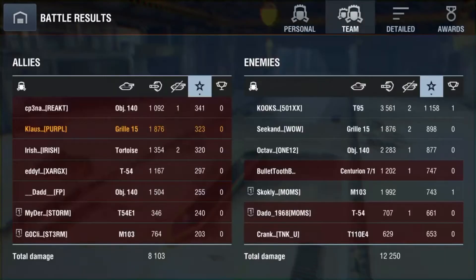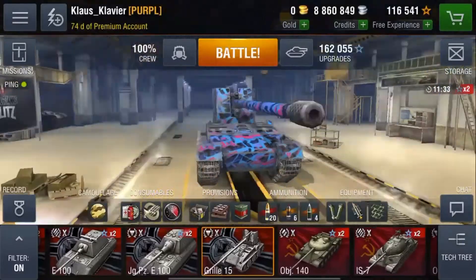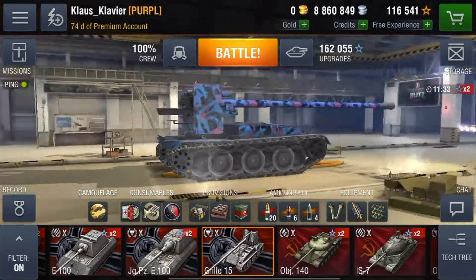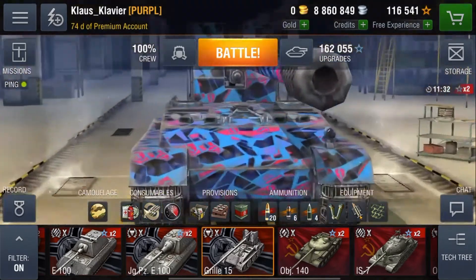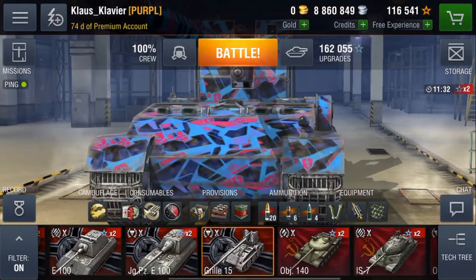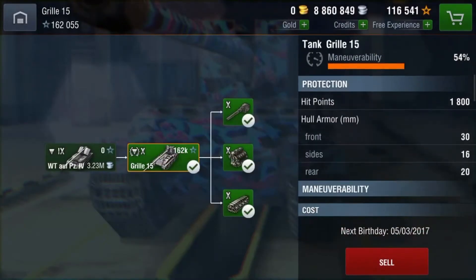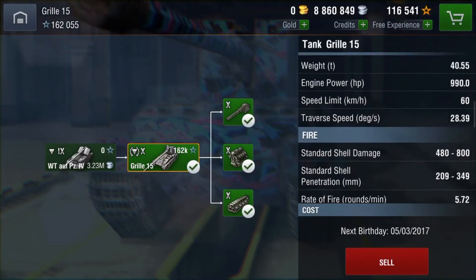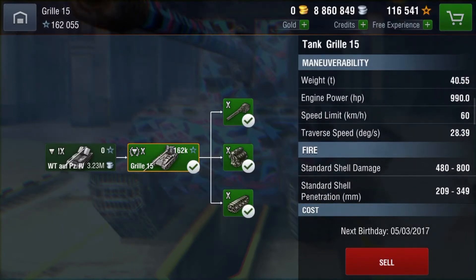It's a worthless tank. It really is. Fix your stupid tank, WG. Seriously. That's all I was able to do — like 2K damage. I didn't do anything wrong. I stayed back. This tank is not a medium. It's a Panther chassis, it should be fast. I'm pretty sure the Panther has more than 30 degrees of traverse. I'm pretty sure the Panther is heavier, too.